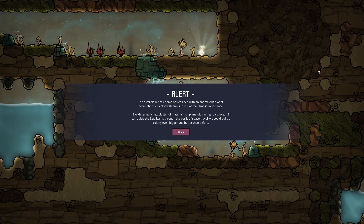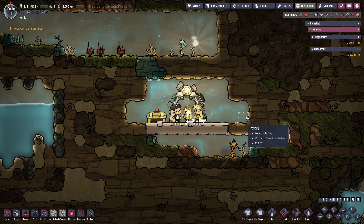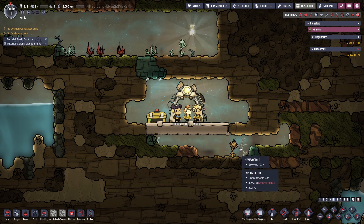Rebuilding it is of the utmost importance. A new cluster of material-rich planetoids has been detected in nearby space. If we can guide the duplicants through the perils of space, we could build a colony even bigger and better than before. Let's get things going.